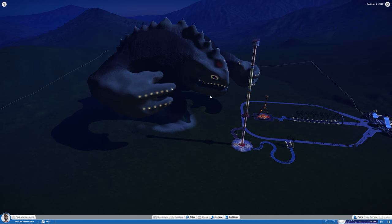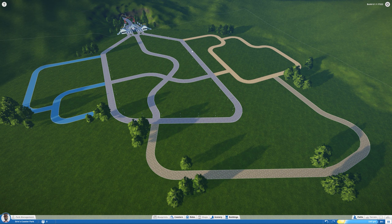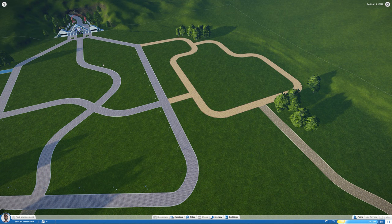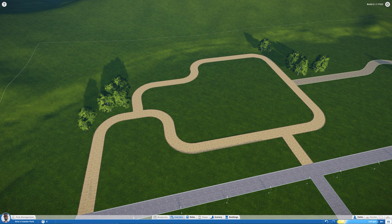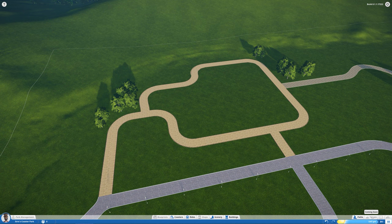I wasn't expecting this to be this amazing but it totally is. As you can see here, I started with a path I created myself off-camera. It doesn't have too many things — it has a few trees here and there, some light fixtures across the main path, and I even added different textures for the side paths. There are some disabled menus that are not unlocked yet but will hopefully become available as the game progresses.